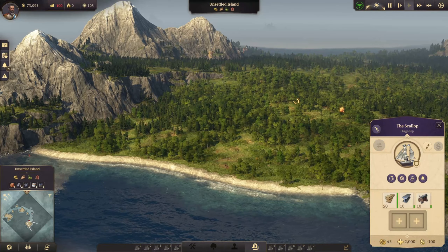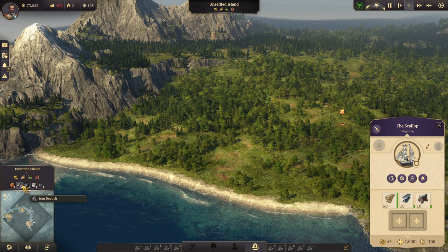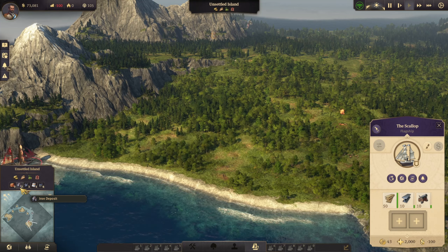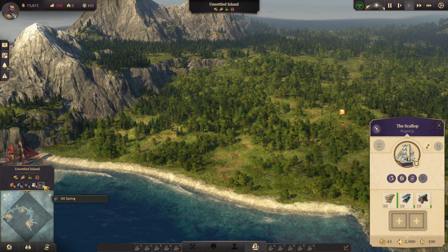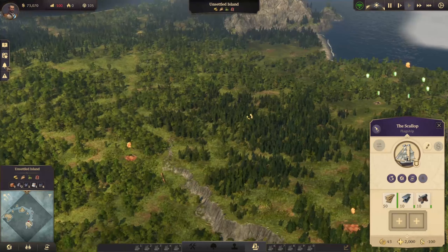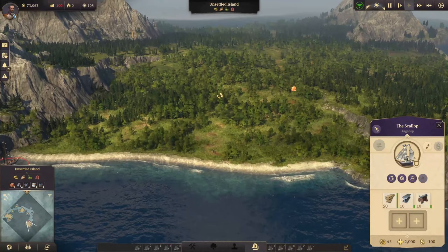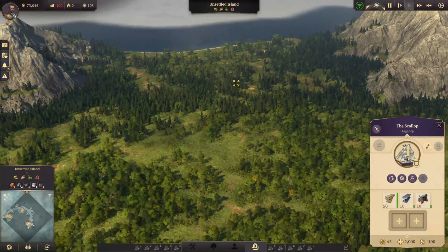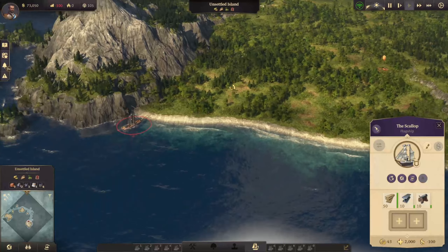On the next island we have clay, two iron, one coal, one limestone and quite a bit of oil. We don't have any copper, but that's a good abundance of resources we can use for our first settlement. I think we've found our new home.